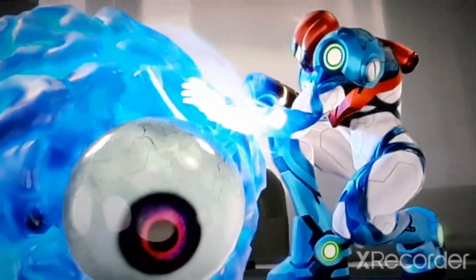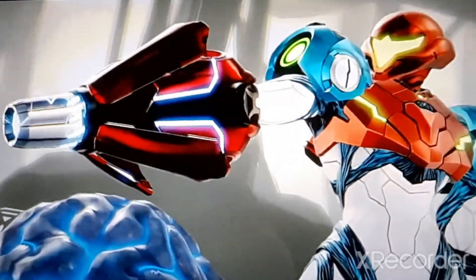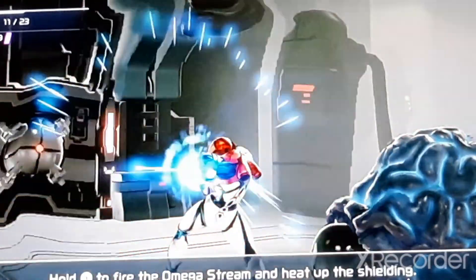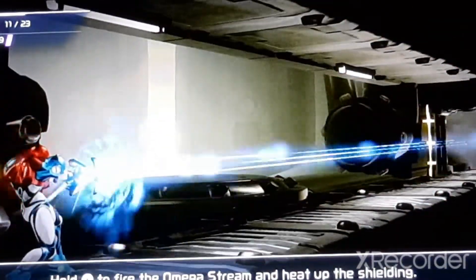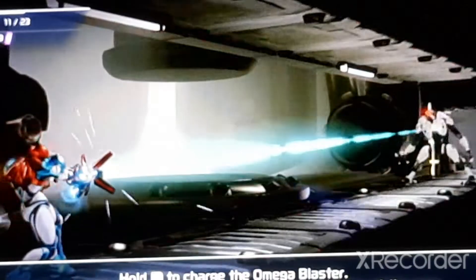This will give me the Omega Cannon, so now I can take out that guy who's been hunting me for the last ten minutes. To take out the rest of the EMMI-type enemies, you need to shoot like this and destroy the mask, helmet, or shell — whatever you want to call it — and then shoot the eye. Find a nice narrow path, spam this until he comes creeping toward me, destroy the outer shell, charge up the Omega Cannon Beam, shoot the eye, and now we're done.